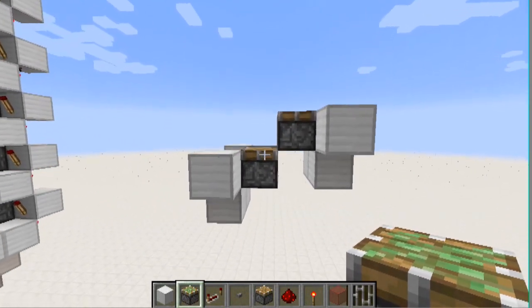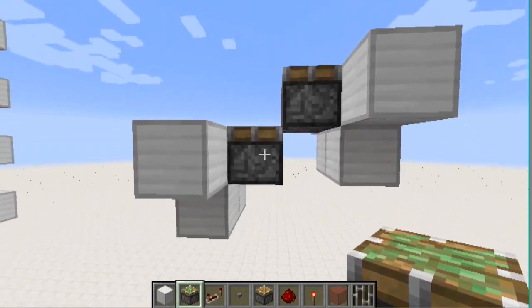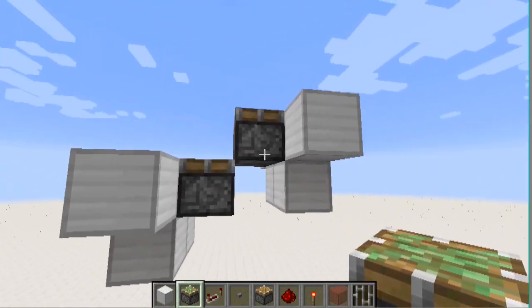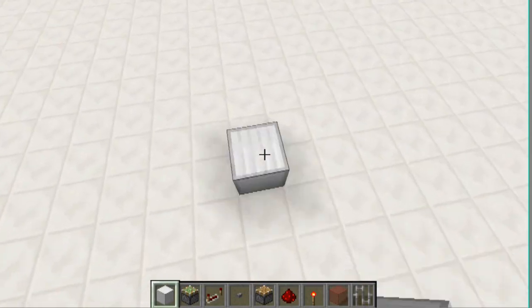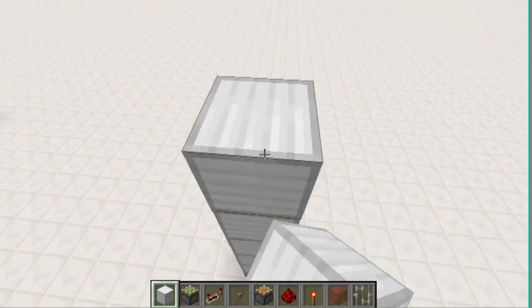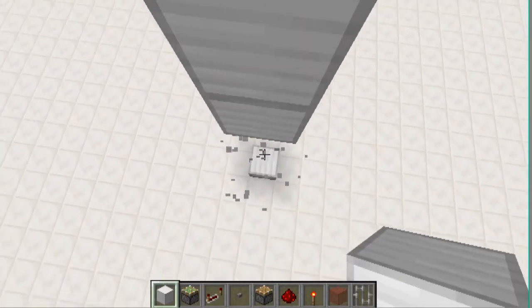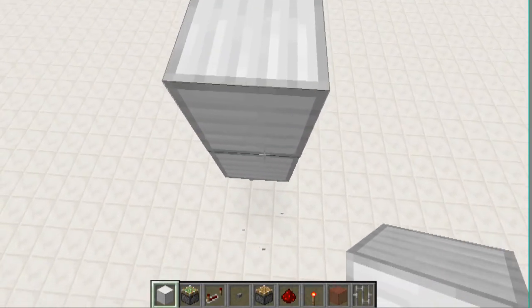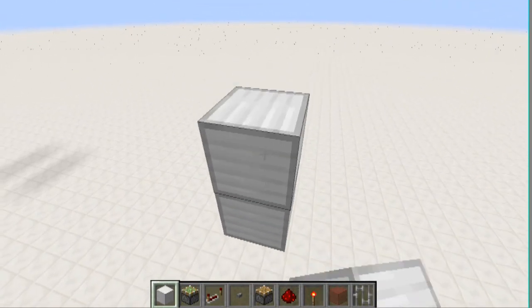Another great thing about this is it's also really, really simple. Each module is just that — like that's it. To build this thing, it involves a lot of torch towers, but torches are really super cheap. The most expensive thing in this is definitely pistons.